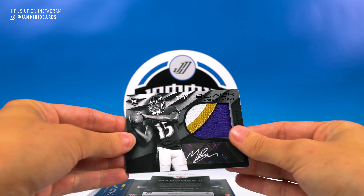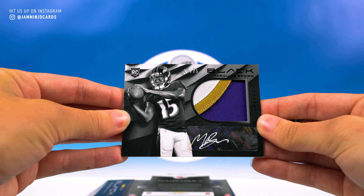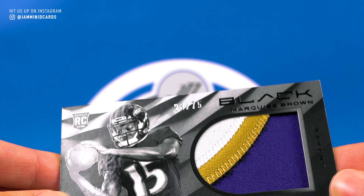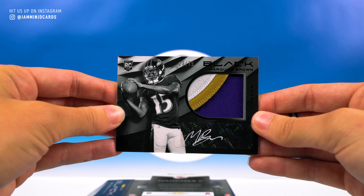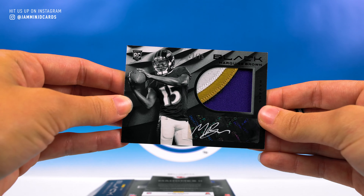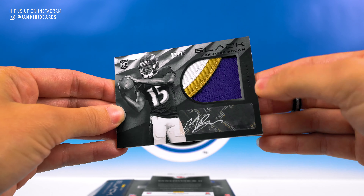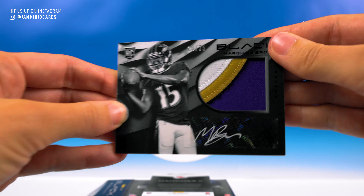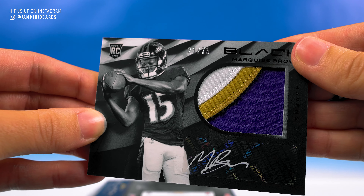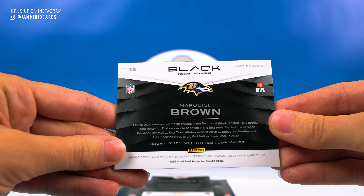First card off the top: Dak Prescott, 25 of 75. Very cool. Love the look of these cards — they're very fun. Jammin' Jay has already broken some so you can see more there if you haven't already. These are fantastic. I love how clean they are — very, very high-end feeling. Super cool. We got Dak.